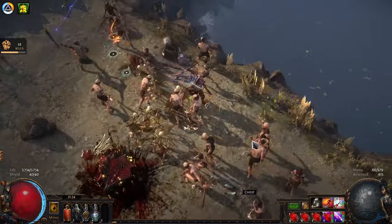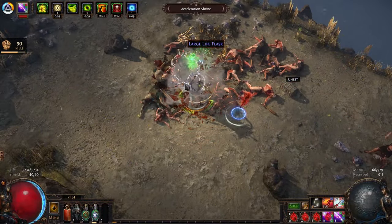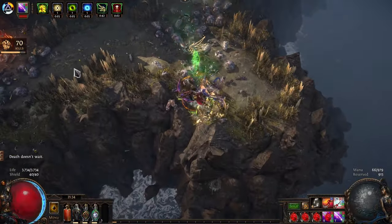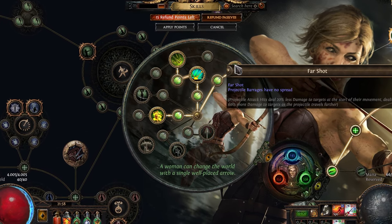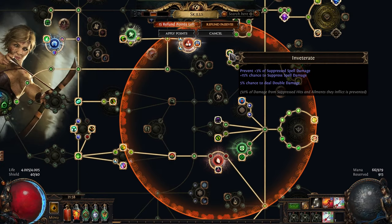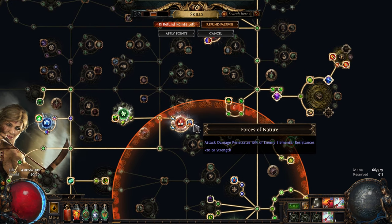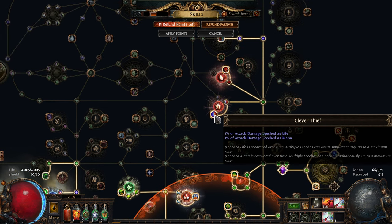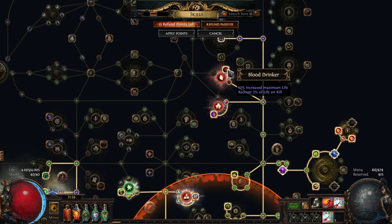On top of a great skill, you also get Deadeye, which is the greatest ascendancy. You get Tailwind that makes you faster than other builds, so you can run more maps in a shorter time. Your location on the skill tree allows you to get spell suppression fairly easily, which has a chance to halve incoming spell damage, giving you more defense. And then you have Instant Leech and Evasion to round things off.